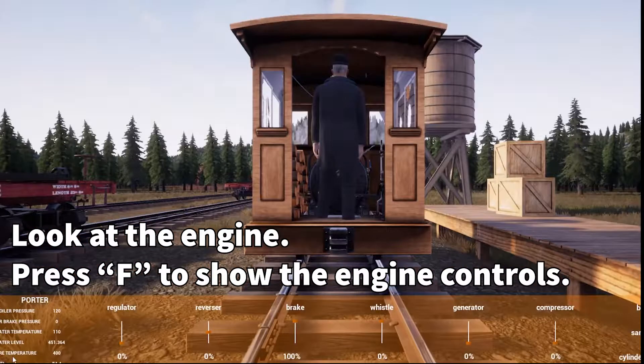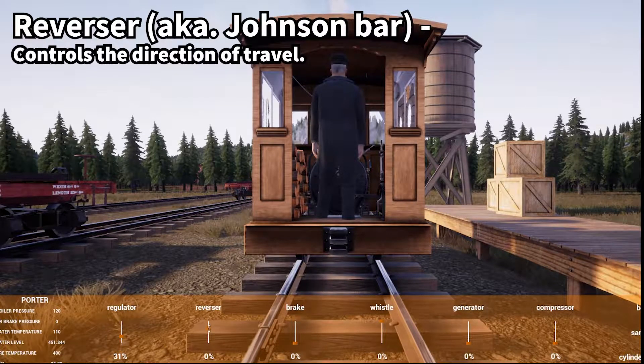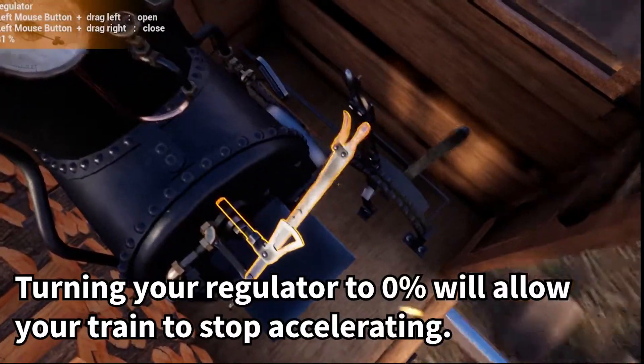Press F and you can control the train manually. The Regulator controls power. Take your brake off — the Reverser goes up for forward and back for reverse. You can also turn the Regulator off.